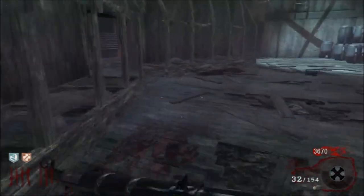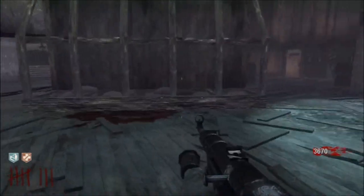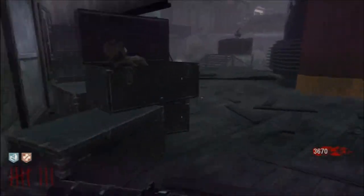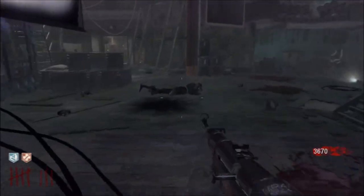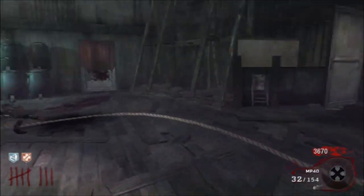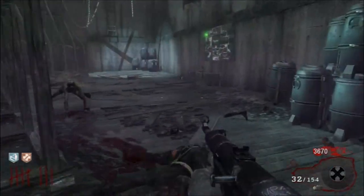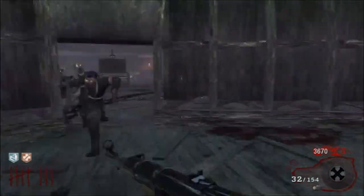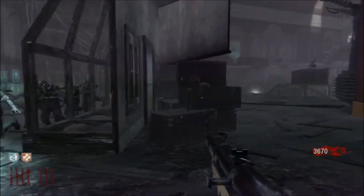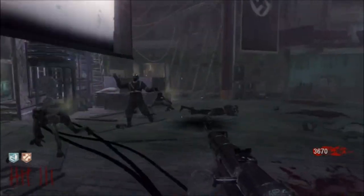If you don't have any ammo in higher rounds, you can run by and grab a claymore and put it in a place where you know there's going to be a lot of traffic — it'll kill a lot for you. You don't have to worry about conserving your ammo. If you have a ray gun and thunder gun combination, it's really nice to get all your claymores out of the way before you start blowing them up with the thunder gun.